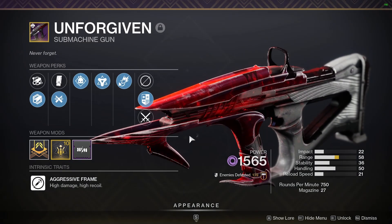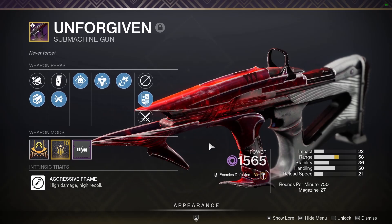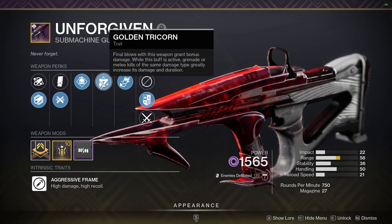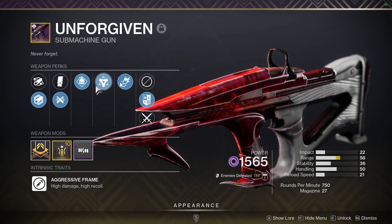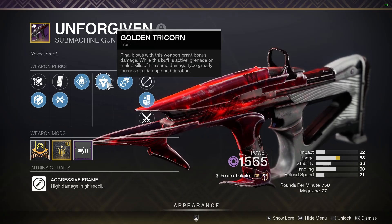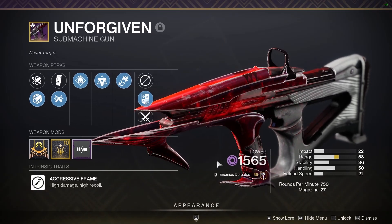You can get Unforgiven from the second and final encounter of Duality, and the drop rate's pretty good — I usually get this thing mostly over armor. You can get Adrenaline Junkie, Rampage, Frenzy, Golden Tricorn paired with Demolitionist there. It's great — you're going to be getting lots and lots of grenades.